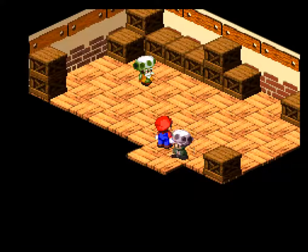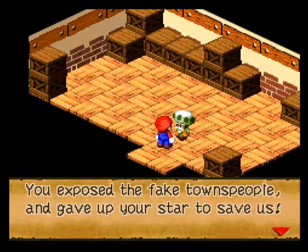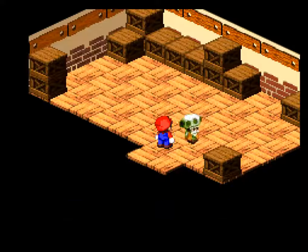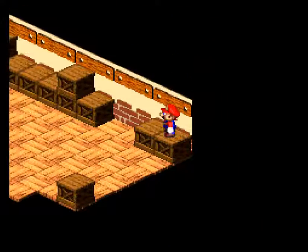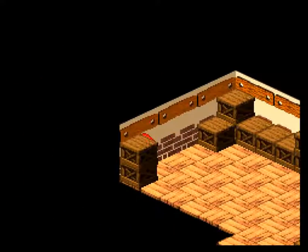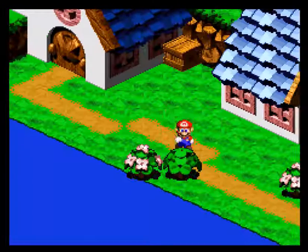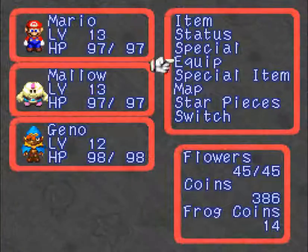We gotta get back to work now. Mario, thank you for saving our little town seaside. Exposed the fake townspeople and gave up your star to save us. At least take this with our thanks — a flower box! The quicker you give away the star, the better of a reward they give you. If you try not to give it up enough times, I think they either give you nothing or just give you a measly flower tab for your troubles of fighting two bosses in a row.